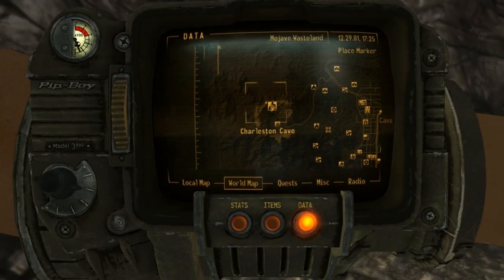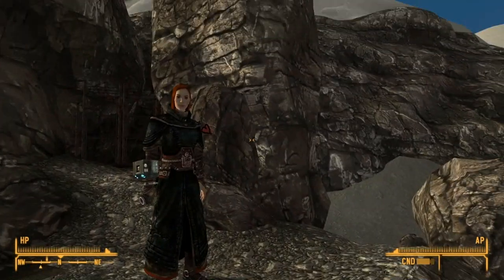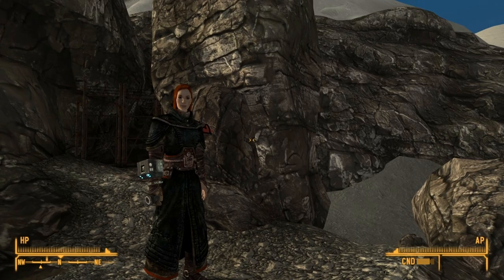It's in Charleston Cave, right above Jacobs Town, as you can see down there. This cave is full of Night Stalkers — they're pretty high-level enemies, so don't come here unless you're decently high-level and you've got good equipment.